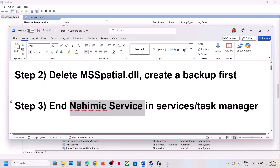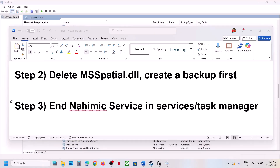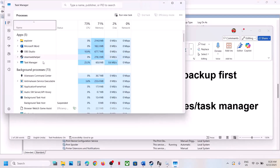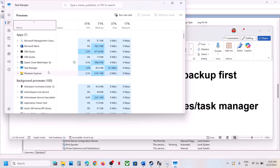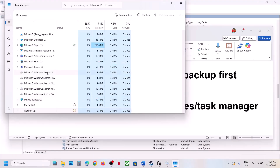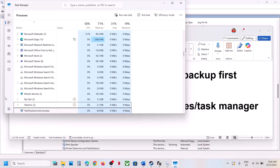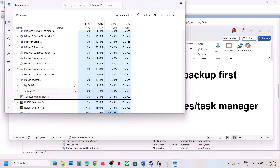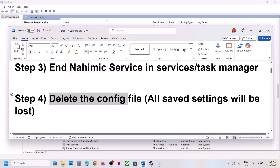Similarly, check for Nahimic in Task Manager. Open Task Manager and under the Processes tab, if you find anything that says Nahimic, right-click on it and click End Task. Then you can launch the game.